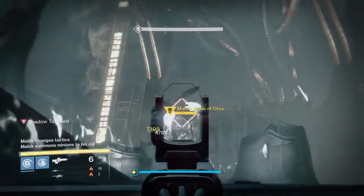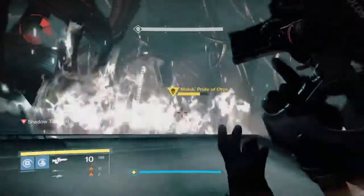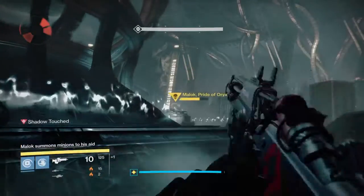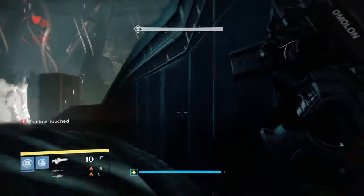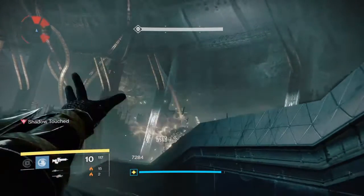If you are a self-res Warlock it works in your favor because you've got another attempt at it. Basically all you're going to want to do is get those headshots on him until he goes towards the left-hand side. When he does, you want to take out the ads on your right and then go behind you into the small tunneled area, taking the ads out there and using that area as a safe spot to carry on picking those headshots on Malek.